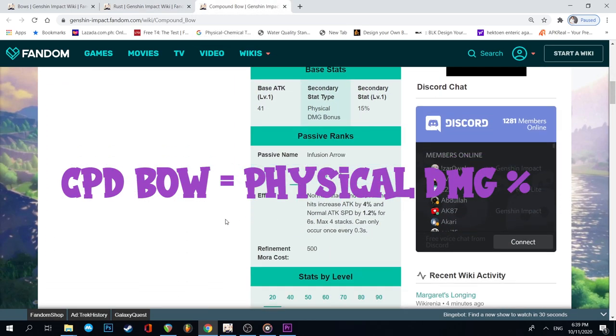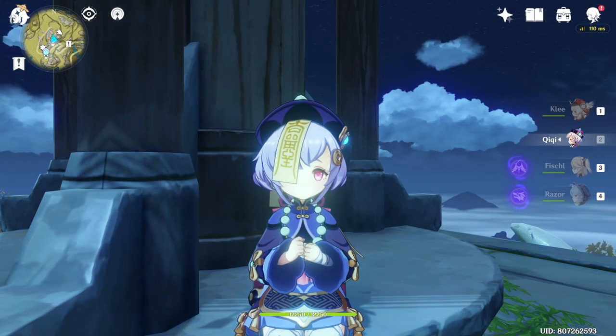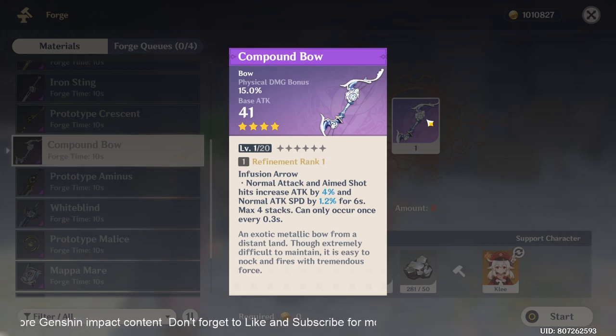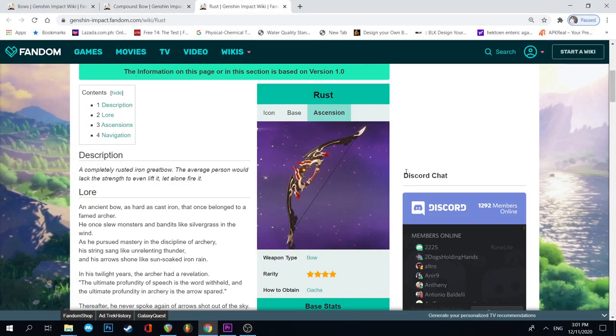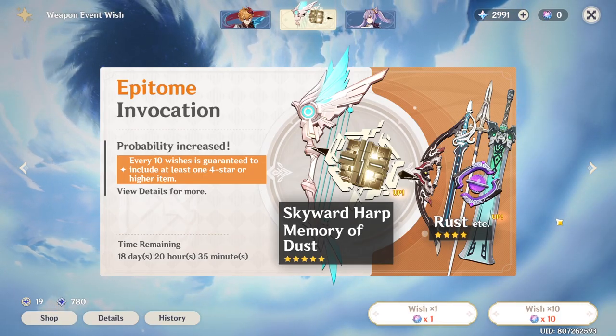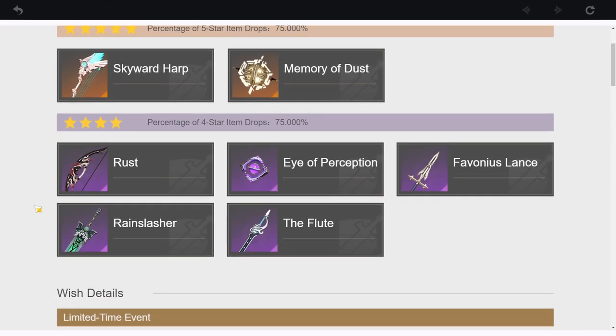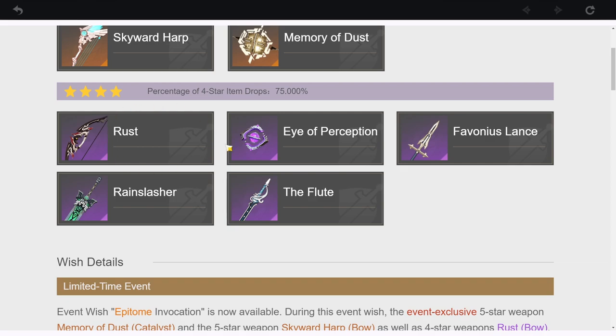On the other hand, one of the advantages of the Compound Bow is that it is refinable as it can be easily obtained through forging, which is very F2P friendly. That's why most players find it attractive. When it comes to the Rust Bow, unfortunately, it can only be obtained through gacha, and most players would have difficulty refining it, as it would require dozens of wishes.